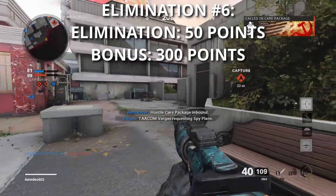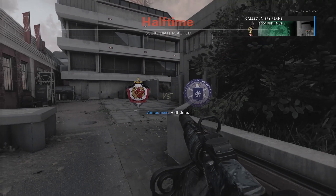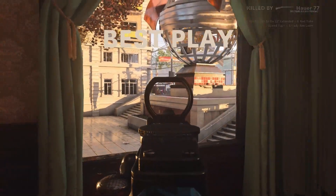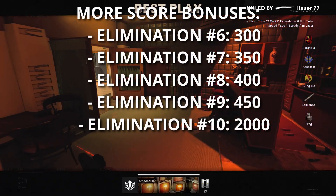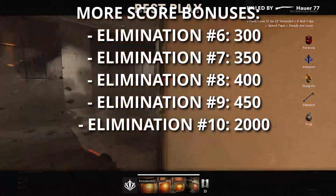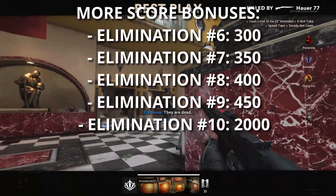For the sixth kill in your life, you get the 50 baseline points — or 100 in Free For All — plus 300 bonus points. It's important to note here that the sixth kill bonus is actually smaller than the fifth kill bonus, and this won't be the only time we see the bonus go backward. Kill number 7 gets you a 350 score bonus. Kill number 8 gets you a 400 score bonus. Kill number 9 gets you a 450 score bonus.